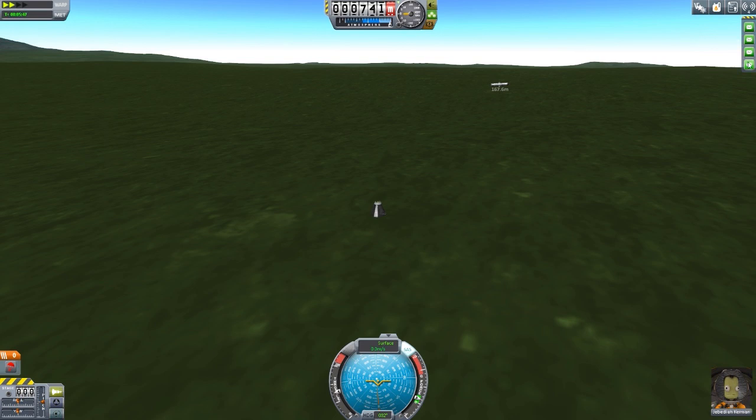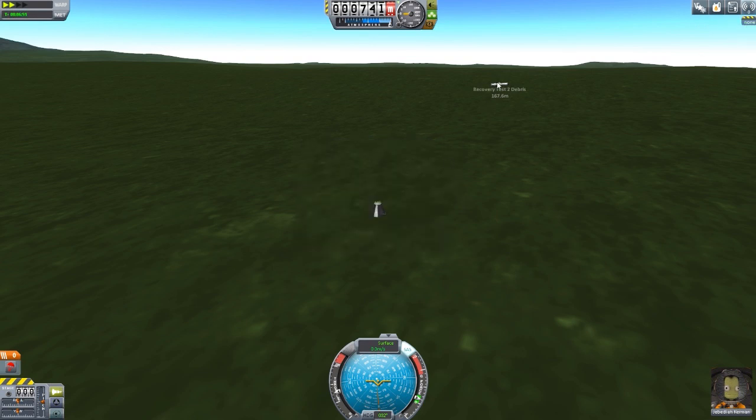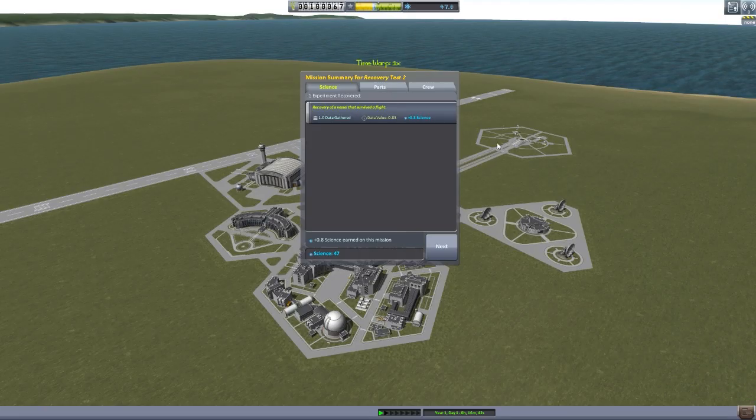Though I don't have a message about that last stage surviving. Interesting. We have four messages here — these should be from the four solid rocket boosters we dropped, because they all count individually. Each message breaks down the two radial mount parachutes, the decoupler, and the booster. That last one technically did not survive, or we moved too far from the Kerbal Space Center for it to register. That is intriguing — it does look quite intact.